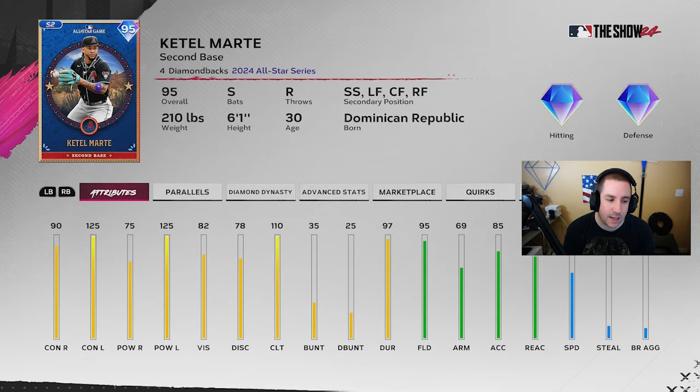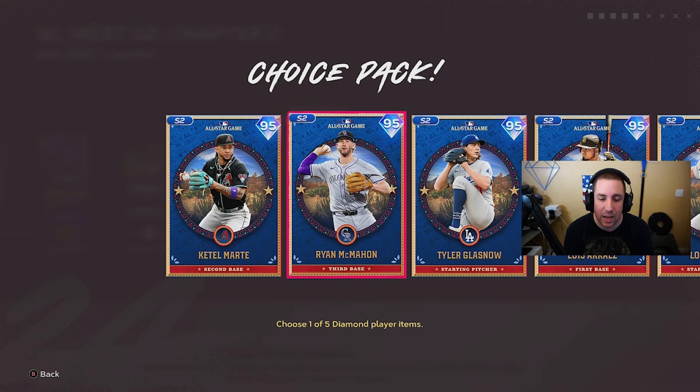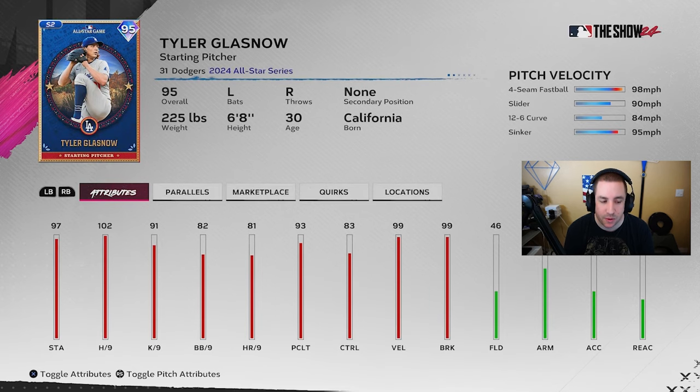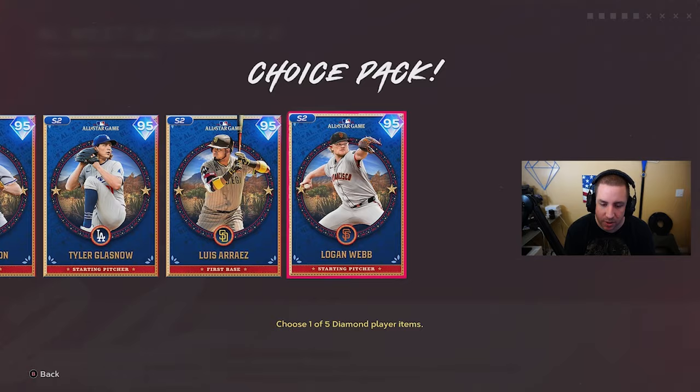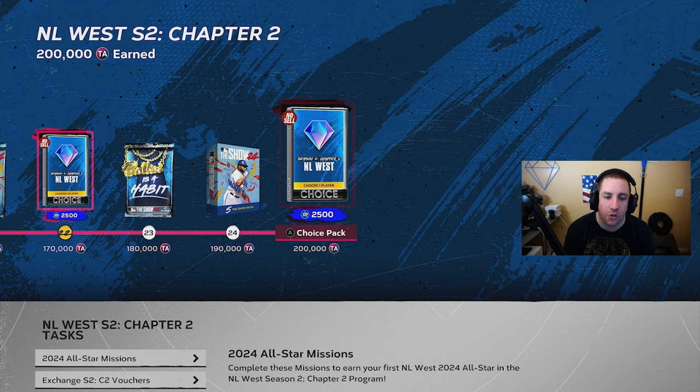Katel Martin — don't like the power versus right or the contact versus right on higher difficulties, but he does have 110 clutch so putting him in the middle of the lineup helps a lot. He has 95 fielding and 64 speed but doesn't fit any of the boosts, which is a negative since the boosts are worth using if you have them. Tyler Glasnow — not it. I wish Will Smith would have been in this group; he might have been my new catcher.